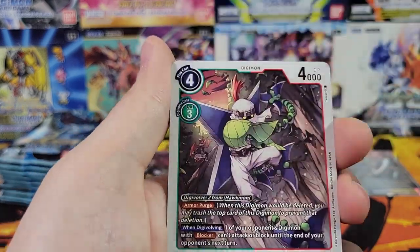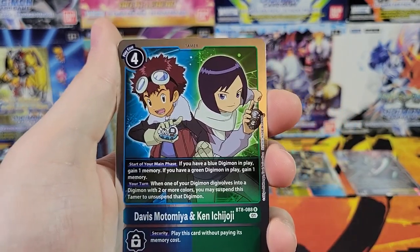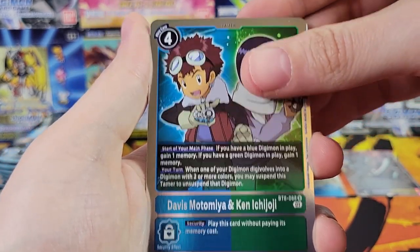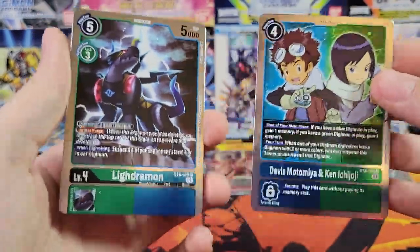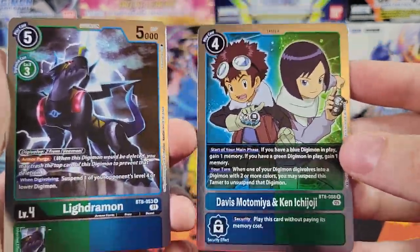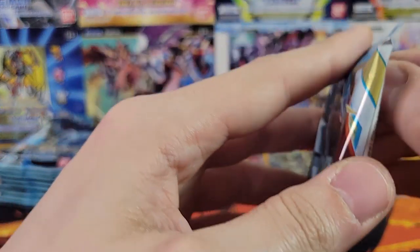Hawk Mon. Plasma Shot. Shuramon. Oh, there's a really nice rare — I think this Davis rare is almost $10. Davis has always been a really good tamer for gameplay. And there's another rare — this was a good pack, we got both of the rares that are more than a dollar. I might set those two aside because those are the two worth more than a dollar.